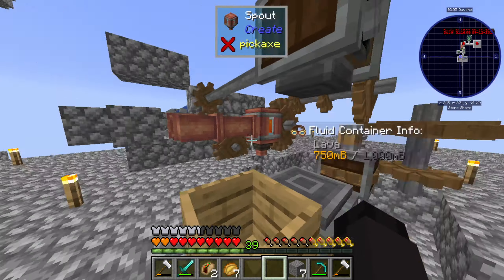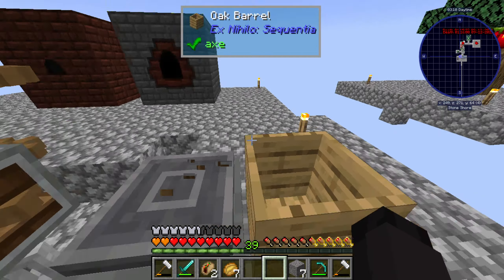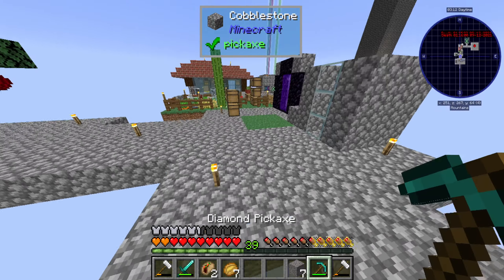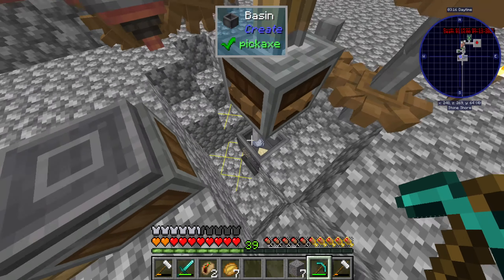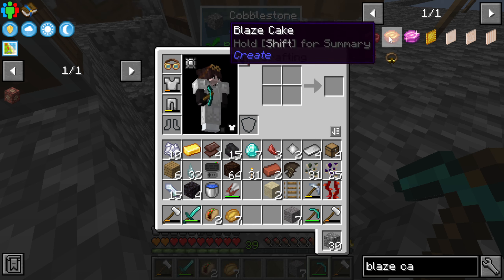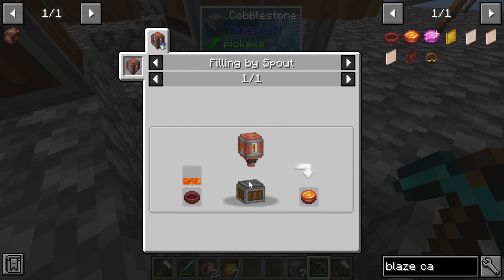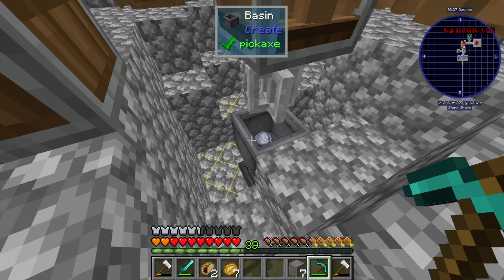Well that's kind of annoying — not really, I just need to make the kiln base. Which means I think I need to borrow this, right? Because we need the blaze cake. Blaze cake — right, so we need this basin.